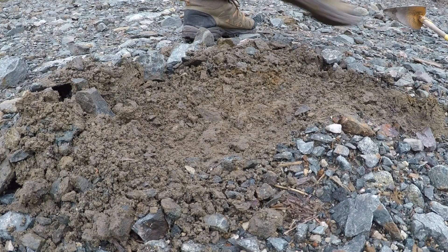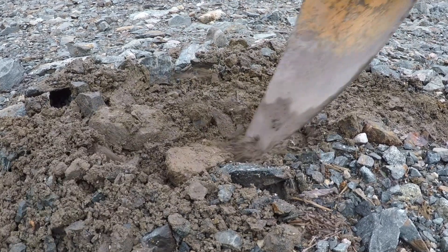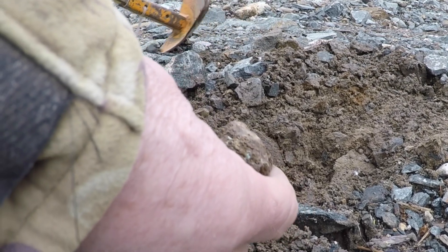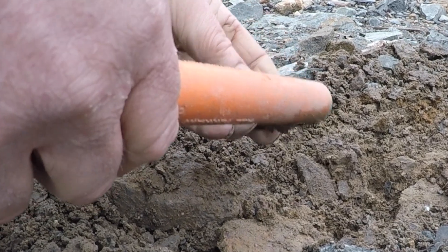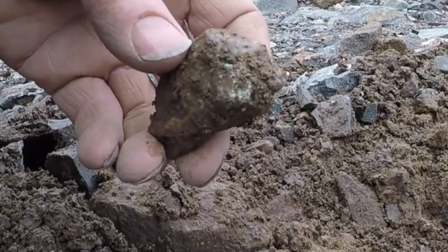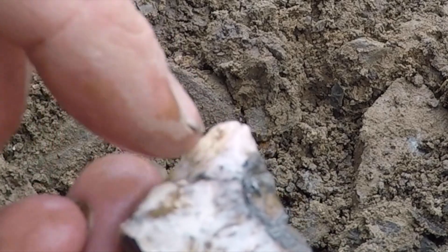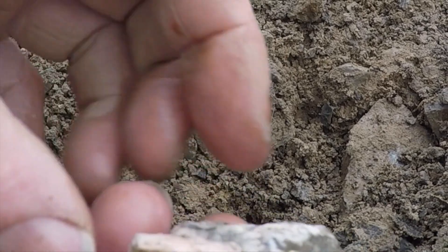Nothing. Oh, I see — I think that's it right there. You can see the calcite and a bit of green, which is probably nickel. So why didn't the pin pointer pick that up? There we go — wash it off. The white is calcite, the green stain is nickelene, and right up in there is a silver vein.